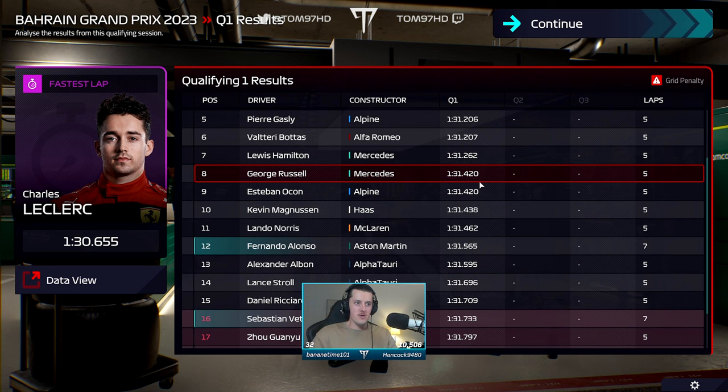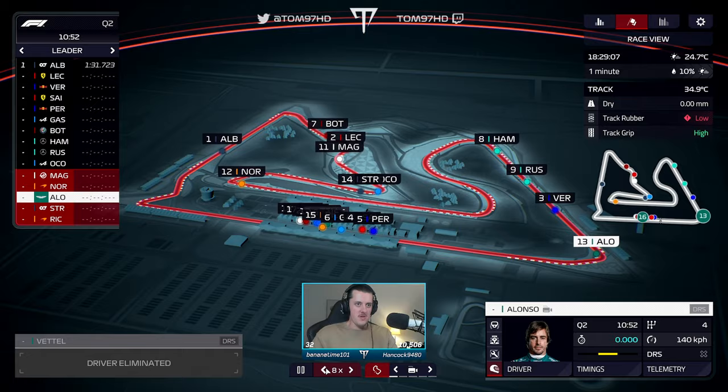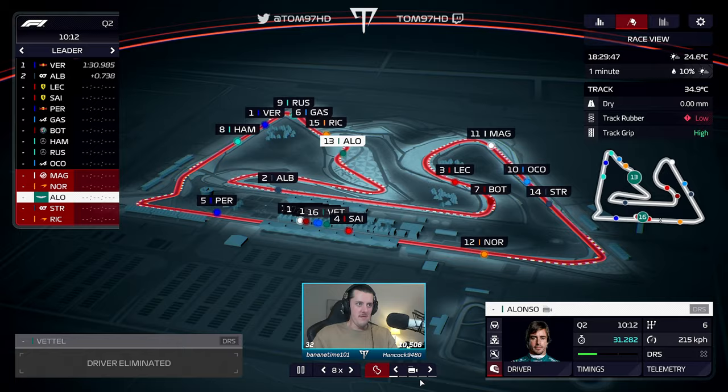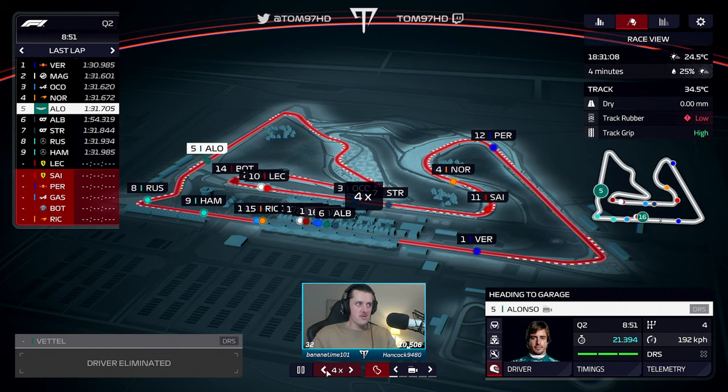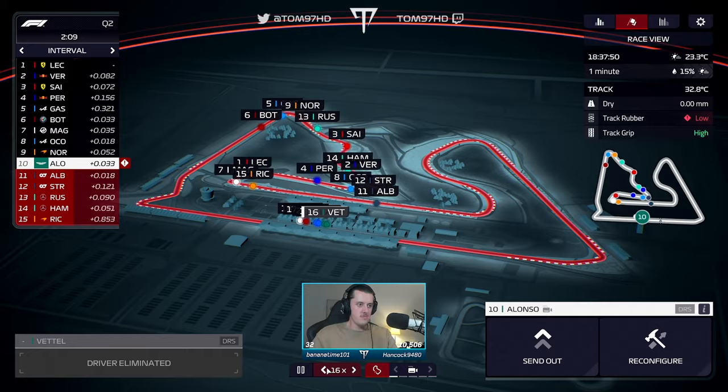A tenth is a lot to find, you don't really get that improvement. Look at Russell, Ocon — same lap time — Magnussen and Norris. Let's see what the first lap was. What we're looking at is 0.5 — that's what Alonso did — so if he matches that, that's good. He goes 0.7, so he's two and a half tenths off. I don't think Q3 is on but let's see.